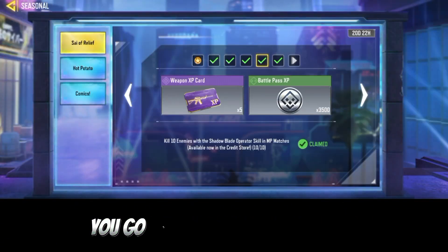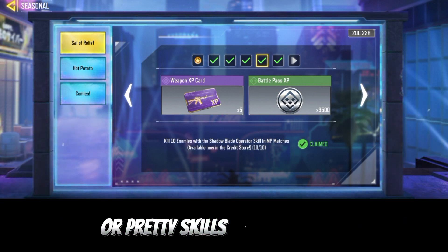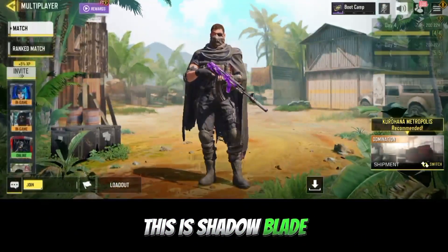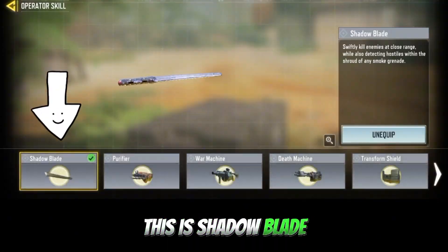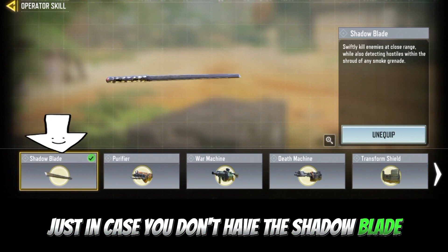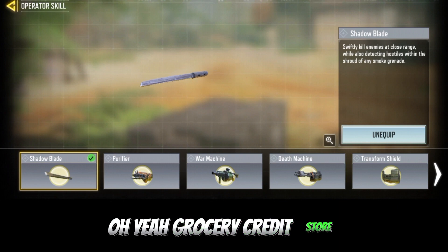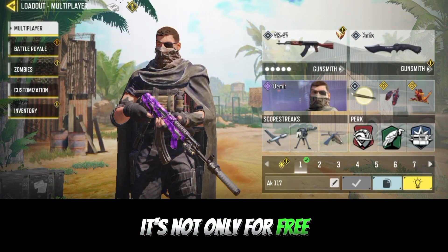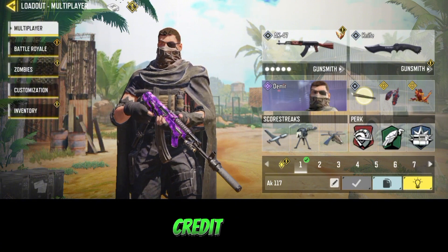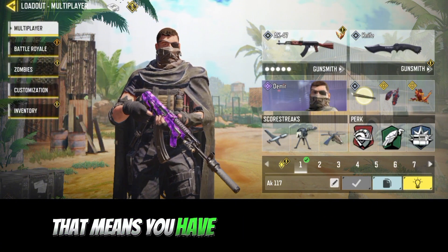The next task says: kill enemies with the Shadow Blade operator skill in one match. This is Shadow Blade — go to Loadout and click on it. If you don't have Shadow Blade, go to the Credit Store to get it. It's not free — it will cost Credit Points, so if you don't have enough you'll need to save up.